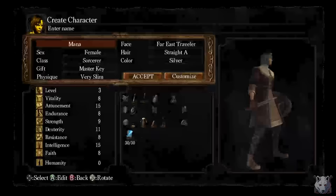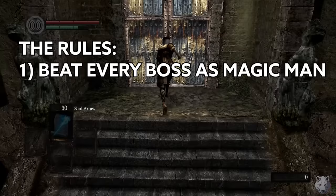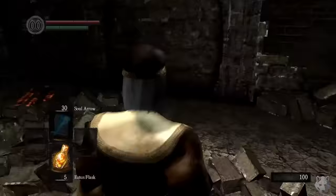We start off with a sorcerer class and take the master key. We name her Mana because I'm original, and we're off. So what are the rules of this run? Well, it's beat every boss using sorceries only. We don't need to use any swords or axes — those are for people who want to play on normal difficulty. We pick up our catalyst then take on the Asylum Demon.